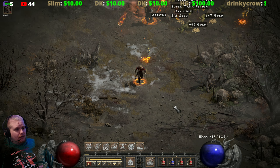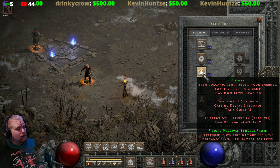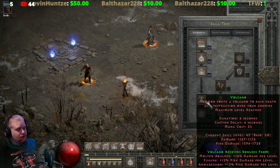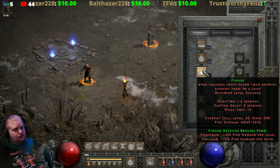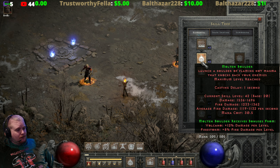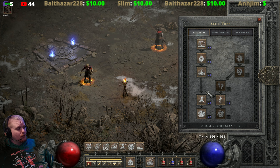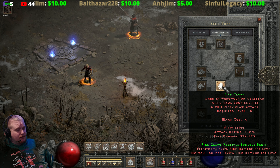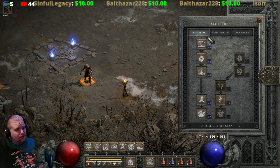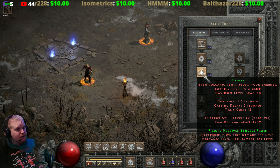Fissure has two synergies: Volcano and Firestorm. How this tree works is that you kind of have to build everything to get any real good effect. Volcano has Fissure as a synergy but also Armageddon and Molten Boulder. Firestorm is a synergy for Fissure, but Firestorm also has Molten Boulder as a synergy, and so forth. To get maximum effect out of any of these skills you unfortunately have to build everything. In the shapeshifting tree, Fire Claws does not synergize with Fissure or Volcano — only Firestorm and Molten Boulder.